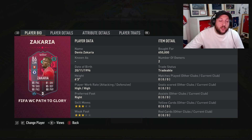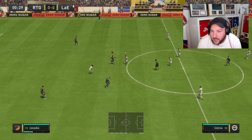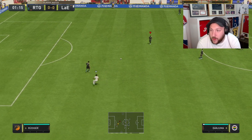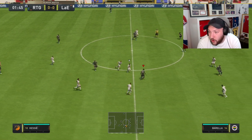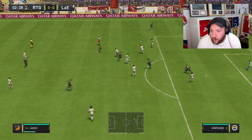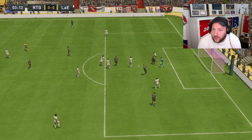We'll talk about chem styles, pricing, and his best position at the end of the video. Let's jump into some gameplay. With Zachariah we are going to play him in the CDM role next to Casemiro and Kante — they're very very similar players, so that's going to be our main comparison. If he drives forward we'll look at his ability to finish, but his main job really is just to win the ball for us.